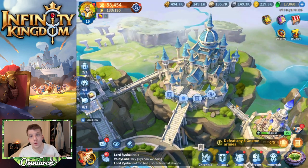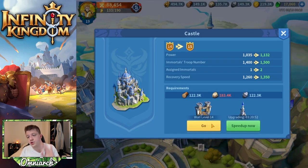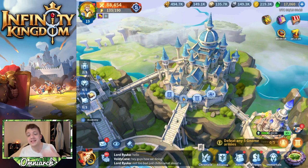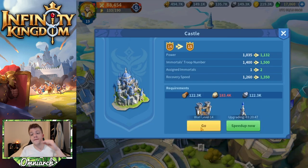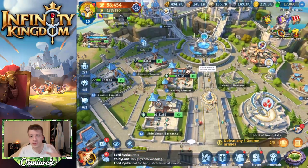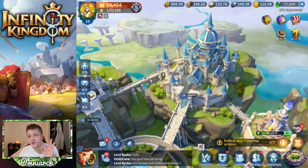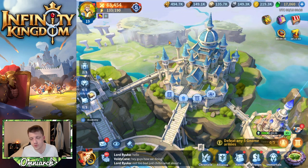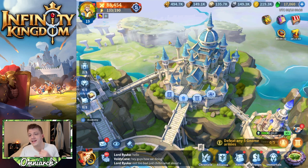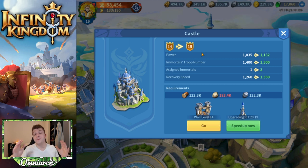Tip number five is which buildings to focus on upgrading. You want to focus on your castle first — primarily be upgrading your castle and doing the prerequisites before anything else. The castle is important for a few reasons. First, the number of alliance helps you get is based on your castle level. Right now I can get 14 alliance helps for every single thing that I upgrade. So you want to get to the maximum amount of helps as soon as possible by focusing on that castle.